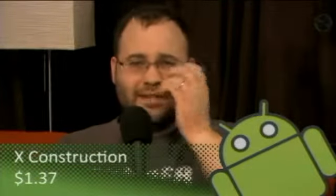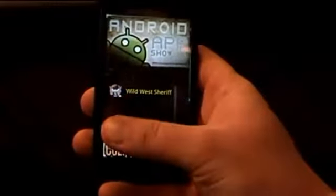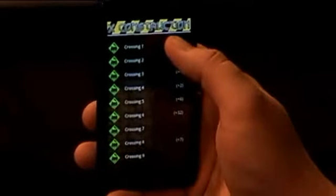This one's called X Construction and it's in another currency — I think it's euros or pounds or something — but it's a buck 37. It's a bridge building game, so I'll bring up the first one here.